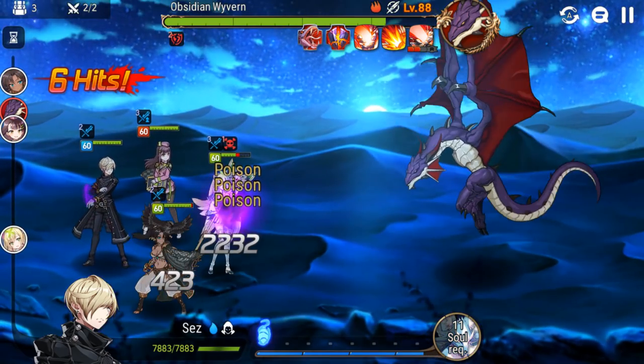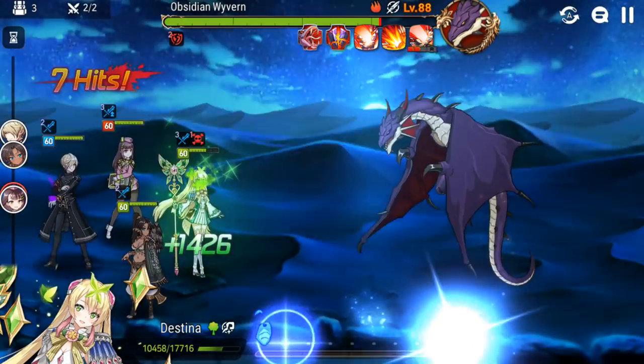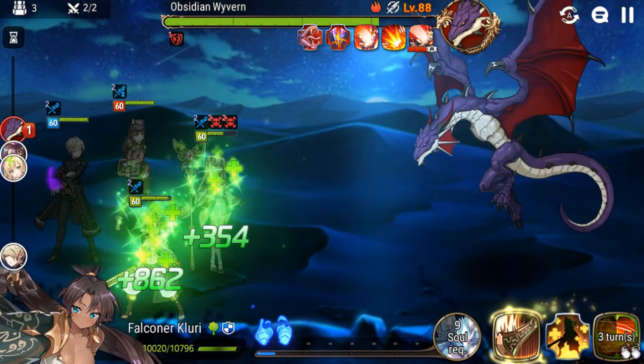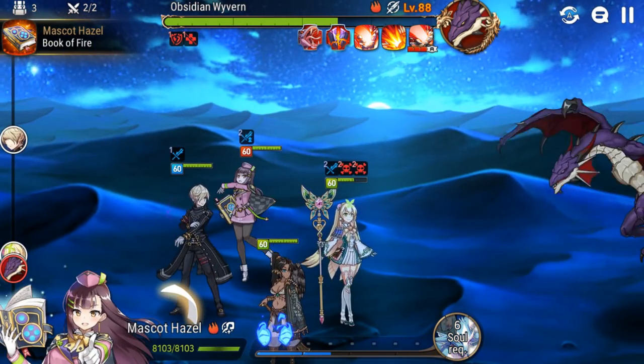It would be excellent if we can get the attack break — or a defense break. Yeah, we got it. Now we're going to do Sez's ultimate with the attack buff and defense break. It gets so much stronger when you burn it, but I didn't have enough souls for that. 15k — I'm actually not that satisfied with that. Destina should be fine though; she's half dead but it's going to take a lot more to kill her. That pretty much did it. This is stage 10, so we're doing okay so far.